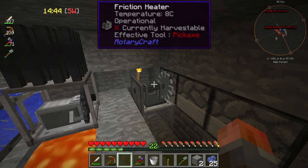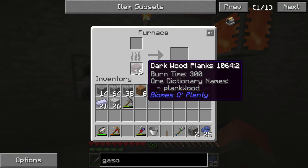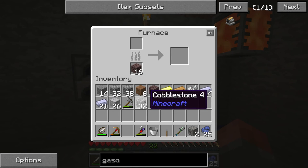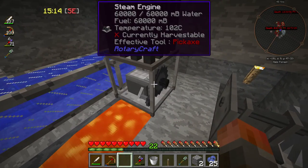You can also see this friction heater that I put in the first episode and forgot you needed much higher levels of stuff. This is the regular furnace, and you'll see how fast that goes - normal kind of rate. We can now connect this friction heater; a steam engine will do the job.